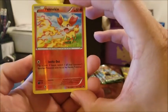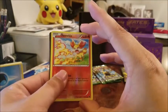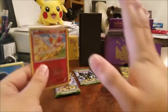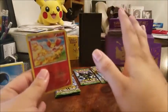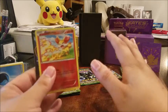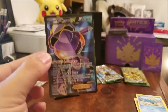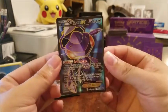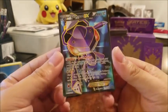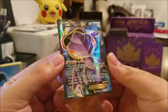Got an Omanyte, a reverse holo Fennekin — really really cool, you know how I like my starters, that just makes me happy. And then let's see what we got for the rare — oh, do you see that border? Holy crap, this is my first ever Fates Collide booster pack and look what I'm about to pull!